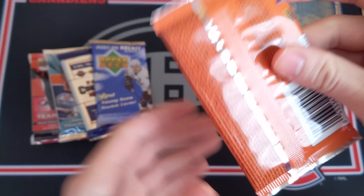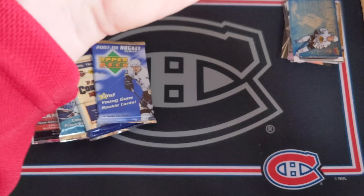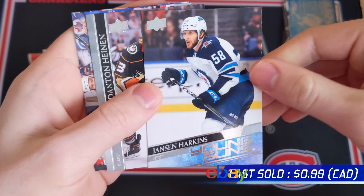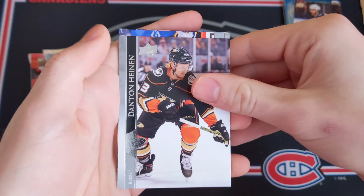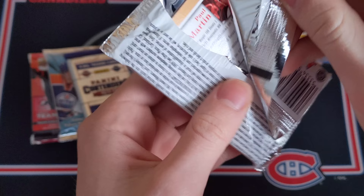20-21 Upper Deck Series 1 hobby - these are definitely going up in price, hoping for a Lafrenière. We've got a Young Guns coming up: Nick Foligno, Jared Spurgeon, Charlie Coyle, Connor Murphy, and a Jansen Harkins Young Guns rookie card. Not the Lafrenière but still not bad. Also Danton Heinen, Zac Sanford, and Blake Wheeler.